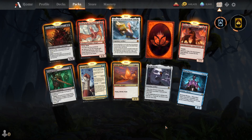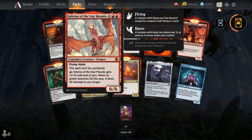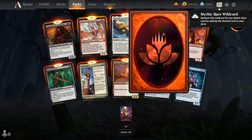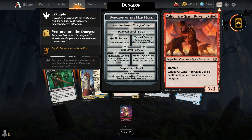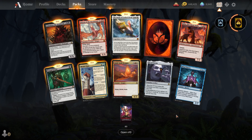There they go. We have the Book of Exalted Deeds — not bad. We have another dragon: Inferno of the Star Mounts — very good. We have Adult Gold Dragon, a Monk class, a wild card. A mythic — there's the Archfiend. And we have here a Fire Giant Duke. Eye of Vecna — not bad.